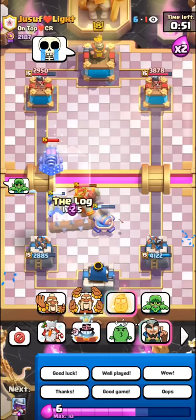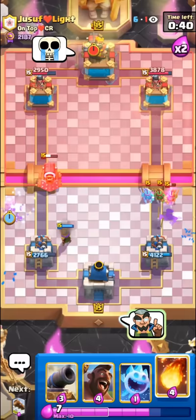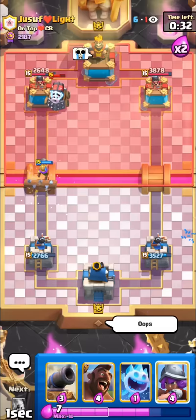We just have to use the ice golem to make sure the spear goblins from the goblin giant don't kill our cannon. I'll log for good measure. We can get another musketeer down — sometimes in this matchup you don't even have to play many hog riders, you can just pretty much defend and fireball-cycle. We'll see if he decides to pump up or try to make a push with his sparky.